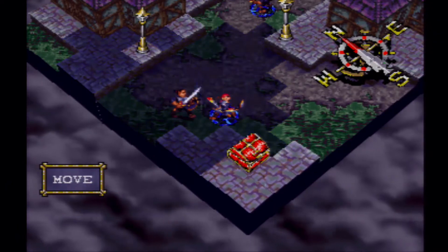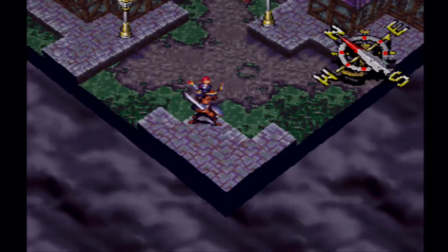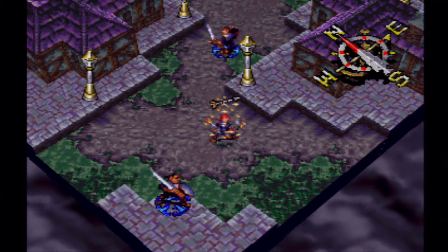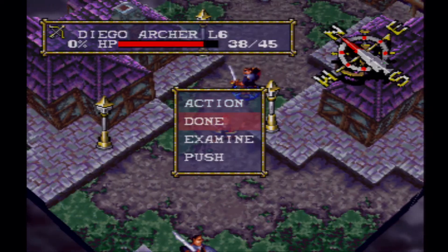Let's get this chest — should be an herb. Yep, good for us to have spent 200 gold on that. And then we'll examine this one — yep, we get the longbow, so we didn't have to buy it. That saves us about 100 gold, so there you go.